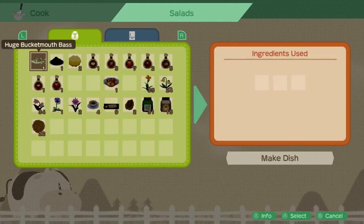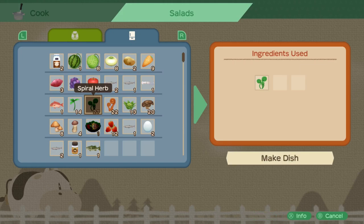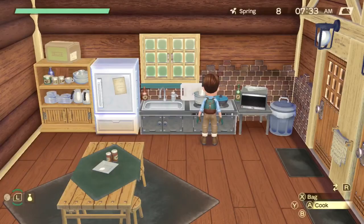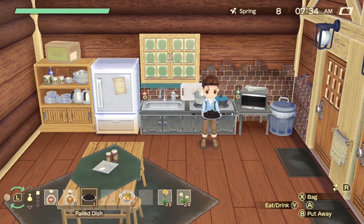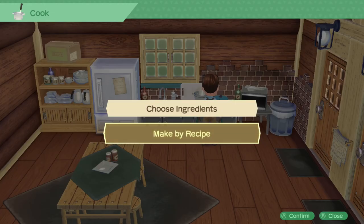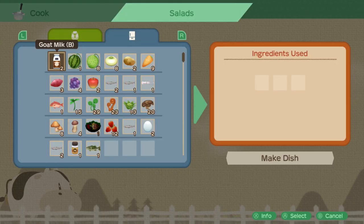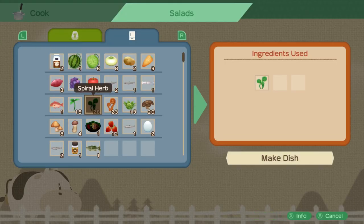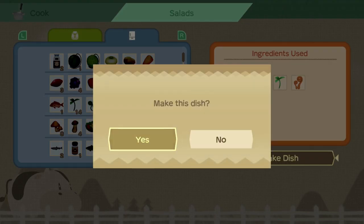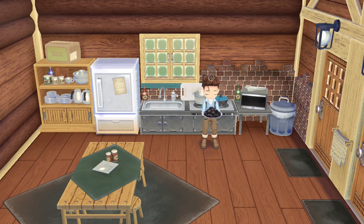If there is no existing dish that matches the ingredients and the category selected, you will either get a failed dish if you used one to two ingredients, or an unknown dish if you used three ingredients. Don't overlook this because in order to complete the encyclopedia you will have to make these two dishes. A simple way to make them is by selecting the salad category and putting in some wild herbs and mushrooms, as there are no proper salad recipes using only those ingredients.